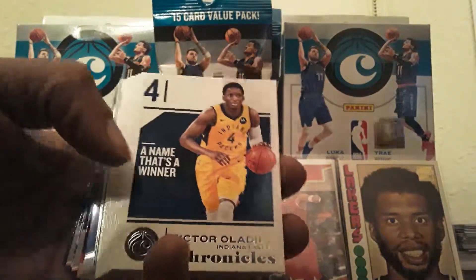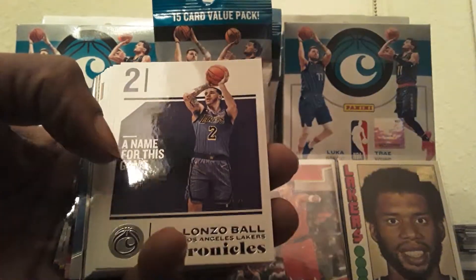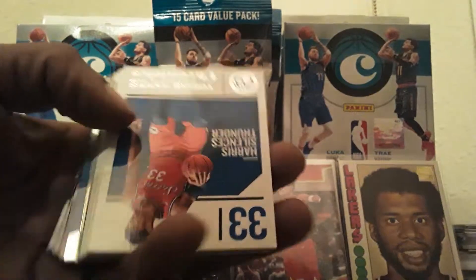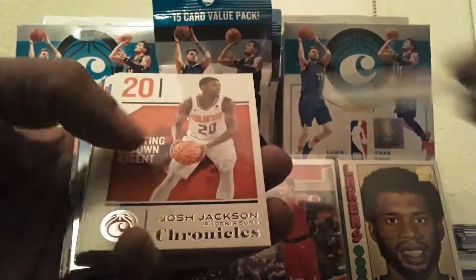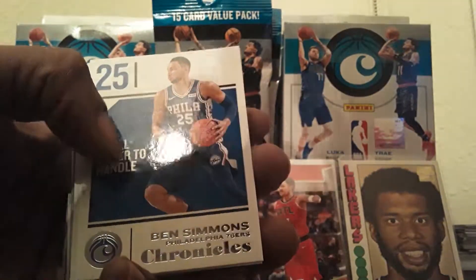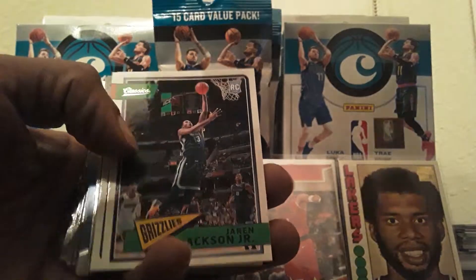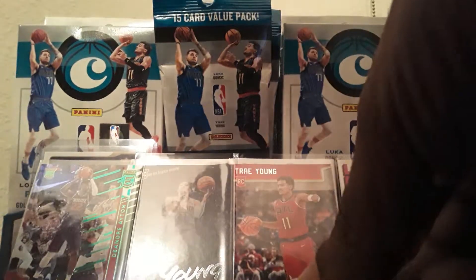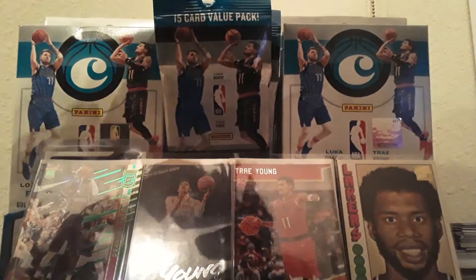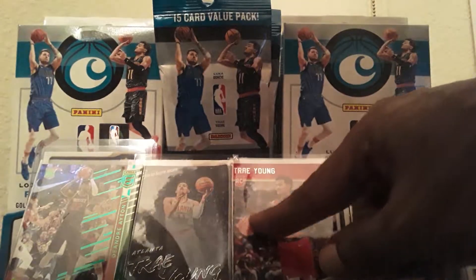Okay: Victor Oladipo, Karl-Anthony Towns, Buddy Hield, Lonzo Ball, Tobias Harris, Josh Jackson, Ben Simmons, and here's the Exclusive Classics. Alright, here we go — Aldridge, Kurucs, Jaren Jackson Jr. — nice! We will set Jaren Jackson Jr. up and put him next to Kareem Abdul-Jabbar right there.